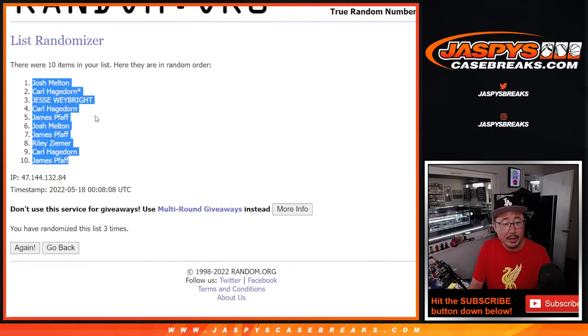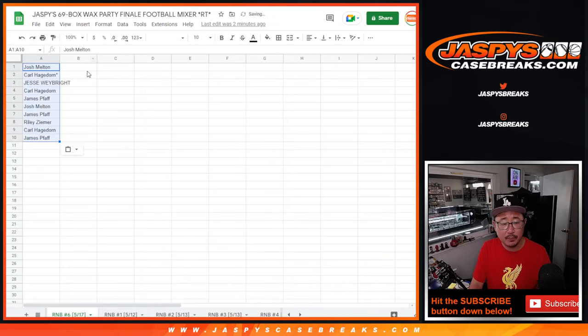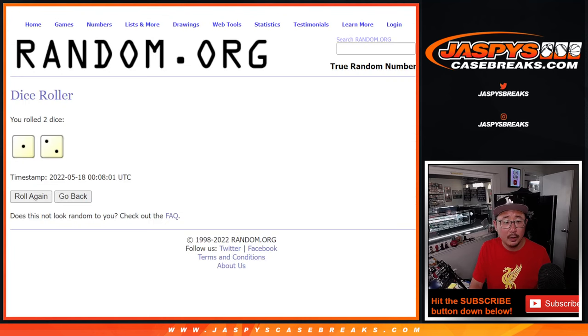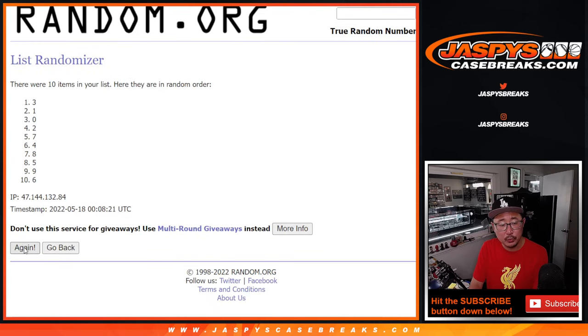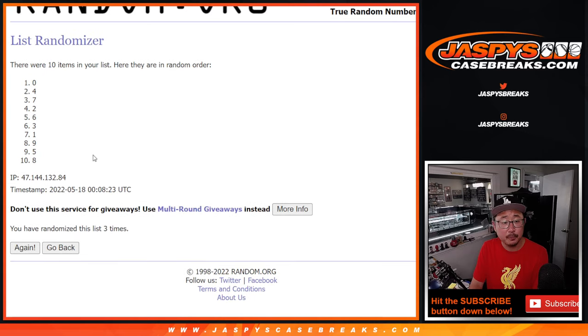Got Josh down to James after three times. One and two, three times for the numbers — one, two, and three. Zero down to eight.